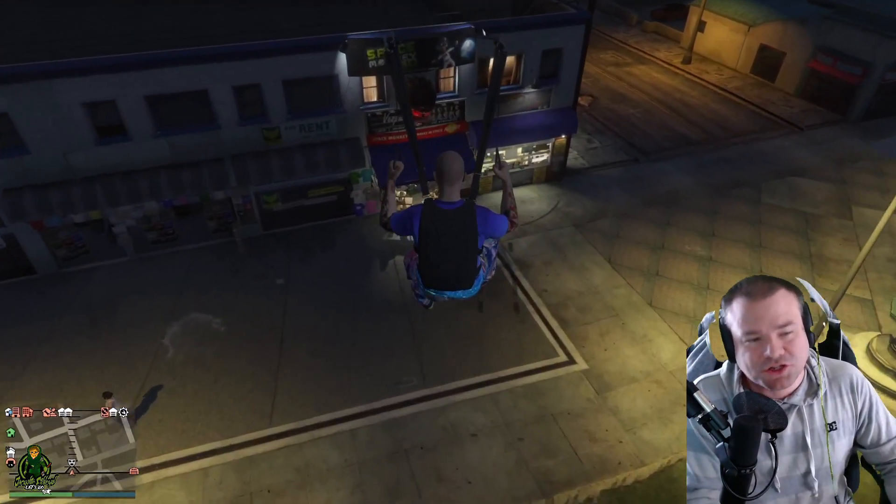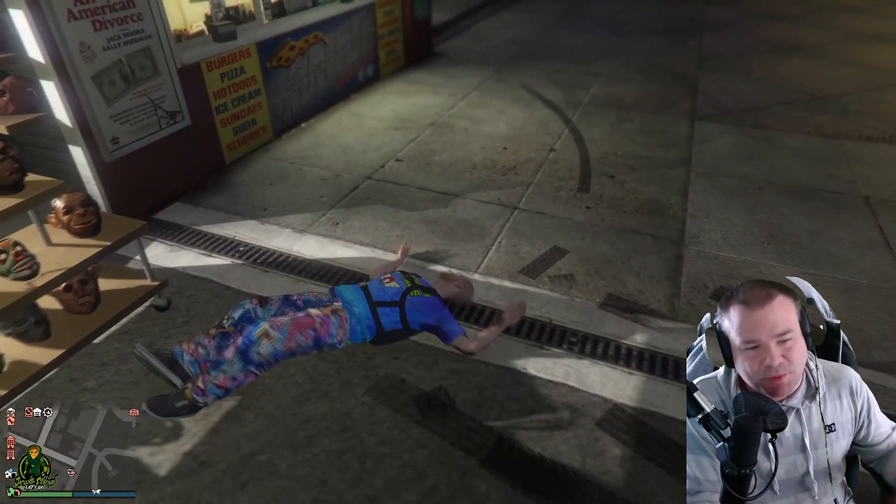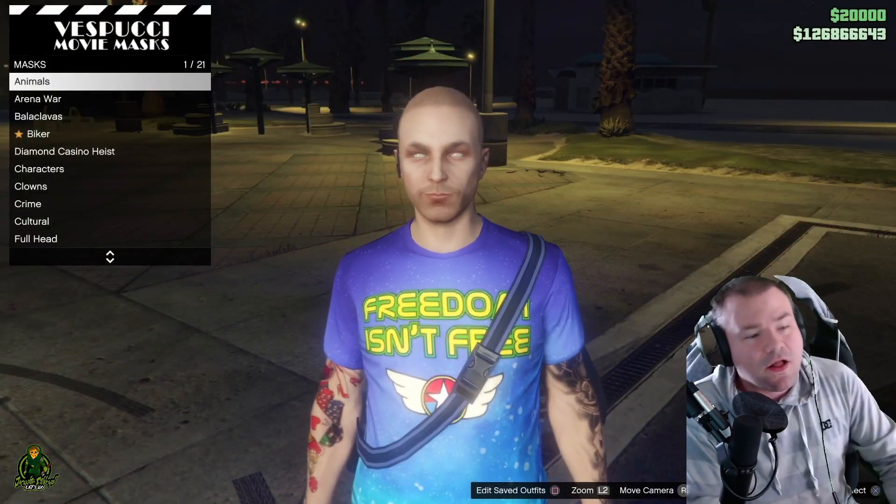Once you start falling towards the Mask Store, start spamming right on the d-pad. When you spam right on the d-pad and it works, you're gonna get this screen right here.